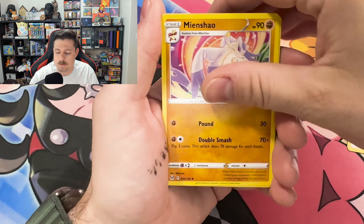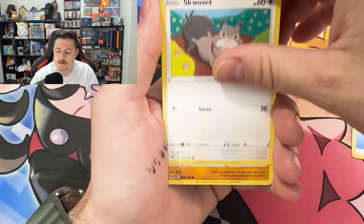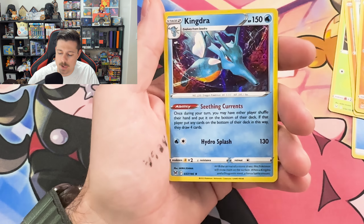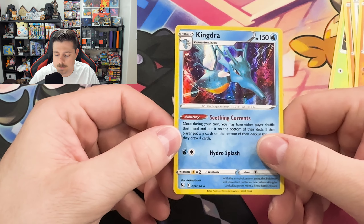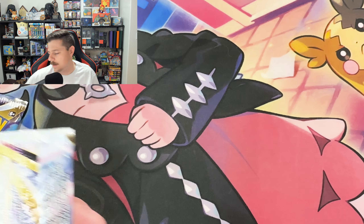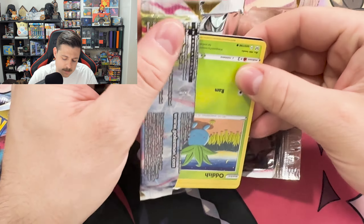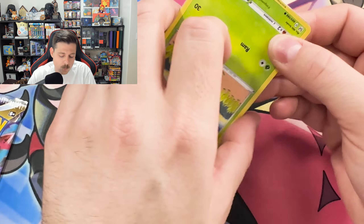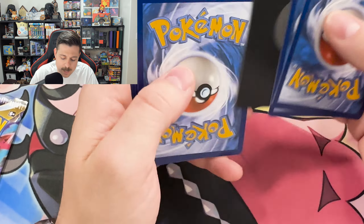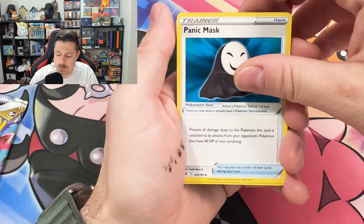Seedra, Thornton, Minshow, Sudowoodo, Phantump, Gligar, Squovit, Meditite, Darkrai Reverse, and a Kingdra Hollow. I can't believe that put my boy Darkrai — I guess he's a rare. I'll allow it. Darkrai is probably the coolest Pokémon from that generation, hands down. He's also a beast in Pokémon Go too, if you guys didn't know.